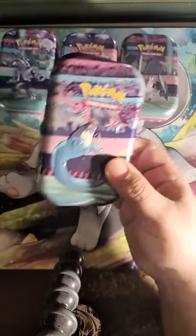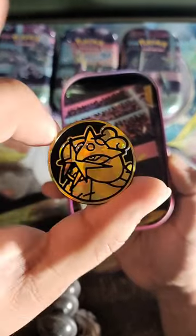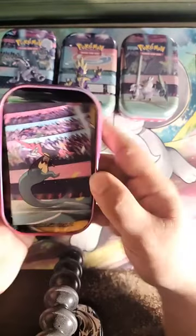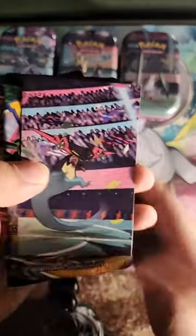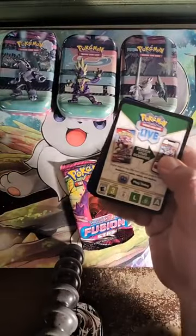On to tin number two, let's see what we get. You know what would be really funny if it's the same coin? Oh my God, it is — it's really going to be the same coin for each one of these: motherfucking Raikou. Anyway, here I was talking about the diversity of coins and whatnot, right? Egg on my face. So here we go — another art card, more Evolving Skies, and more Fusion Strike. Here's hoping we get something good from Evolving Skies.